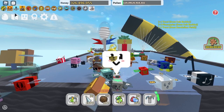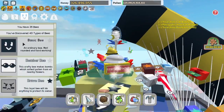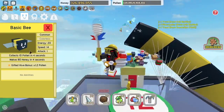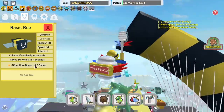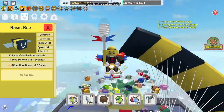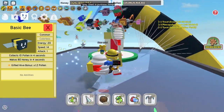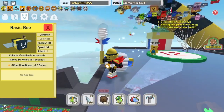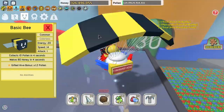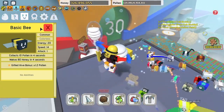Number four: gifted bees. I put number four as gifted bees because, I mean, look at this — just go into the basic bee. And if you make it gifted, it gives you an extra 1.2 times pollen on everything. That's like an extra 20%. So from what I had now, if I had a gifted basic bee, I would have about 60 million extra honey. Doesn't that sound crazy? And that's just from the basic bee being gifted.